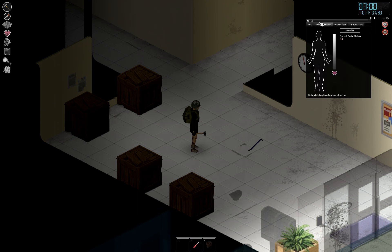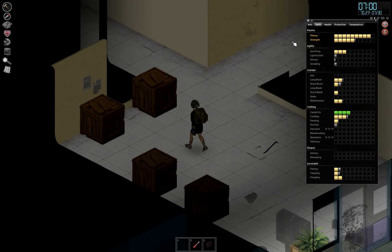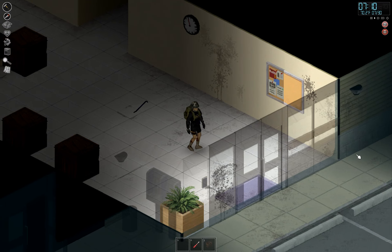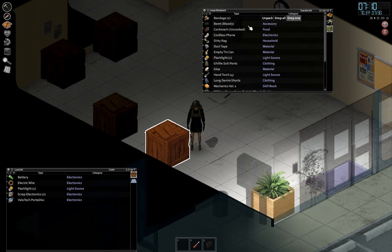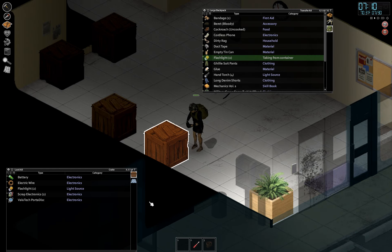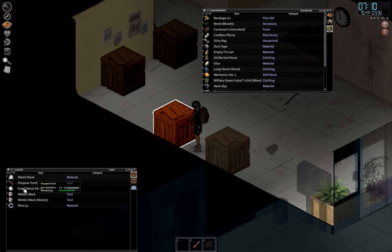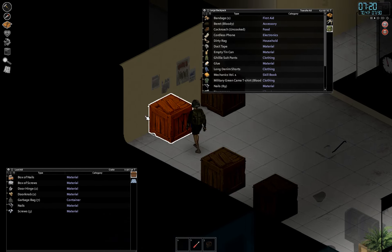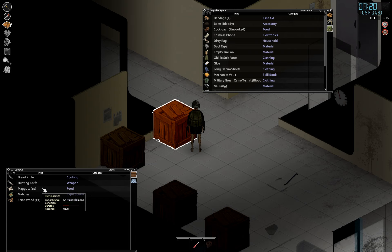Things are starting to get organized. I was able to build four crates in here, and doing all the disassembling has now leveled us up to carpentry level four, which will give us rain collectors. The first crate will contain all electrical supplies — flashlights, hand torches, everything electrical. The second crate will hold metalworking. The third will hold everything related to carpentry.